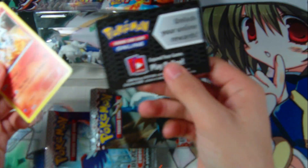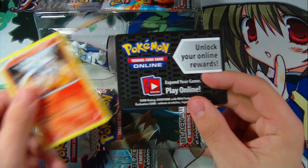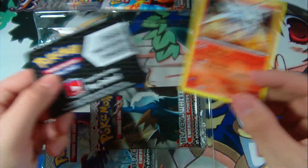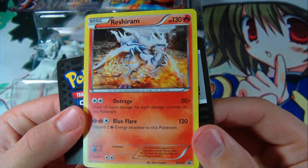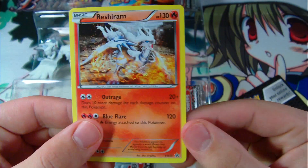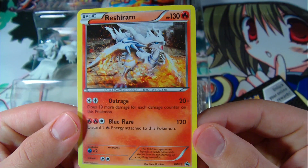And a Pokemon Online code. And that reminds me, I need to do a Pokemon Question of the Day. There's a foil Reshiram — awesome. Look at Outrage and Blue Flare. It's a pretty good basic Pokemon.